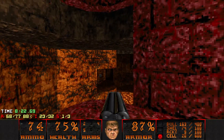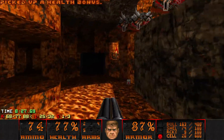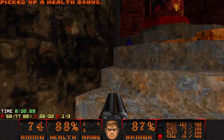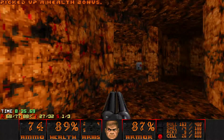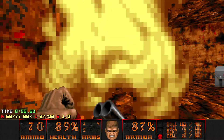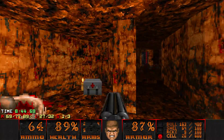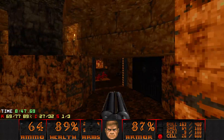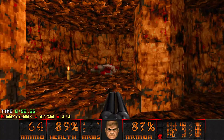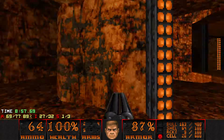Alright, one more — do some chaingunning here. Jump down; there are some health bonuses and a stimpack. And then the most useless Archvile in the level is right here. He's down. You can hit this switch to open the way forward. I'm going to grab this health kit and open this door to get back to the start of the level.